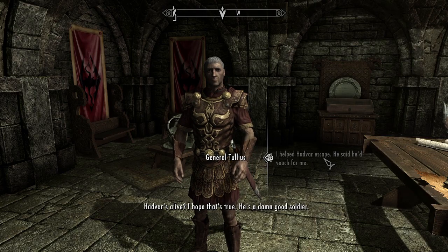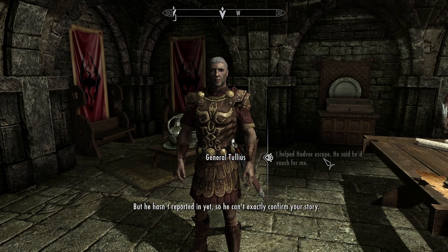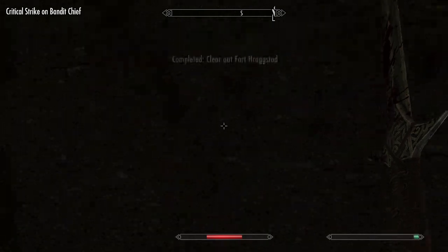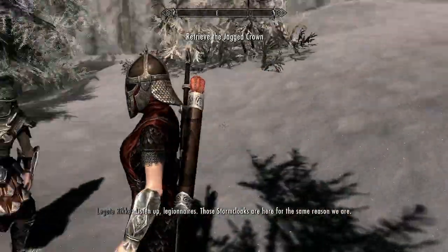Having finished up all the side questing I want to do for the time being, we focus our efforts back on the Civil War quest line. After clearing out the fort we head back to Solitude to become an Imperial. Our first real mission is to recover an artifact known as the Jagged Crown.